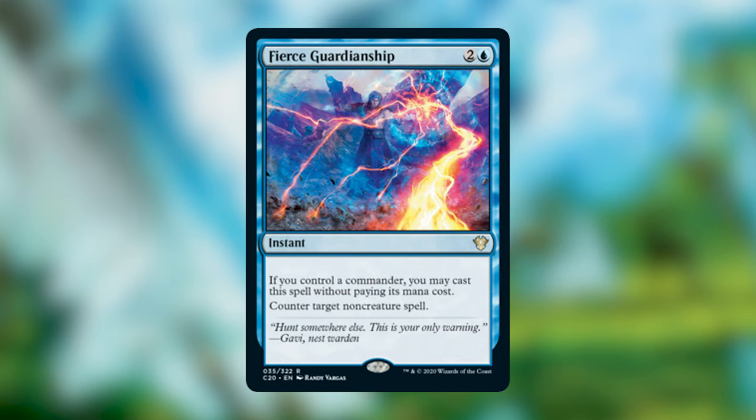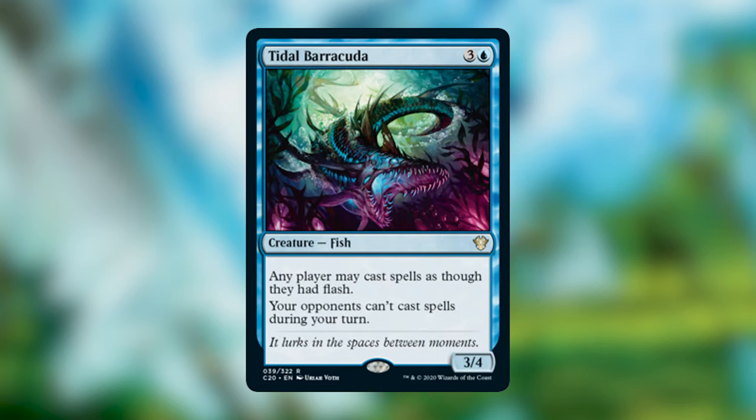Probably one of the best blue cards in a while — Fierce Guardianship, the blue lieutenant card. Two and a blue instant; if you control your commander, you may cast it without paying its mana cost. Counter target non-creature spell. Conditional counterspells are highly sought after — look at Force of Negation from Modern Horizons, which is extremely expensive. I expect this card to go way up and stay expensive. If you're consistently playing your commander in a blue deck, definitely include this. In my opinion, it's the best card in the lieutenant cycle.